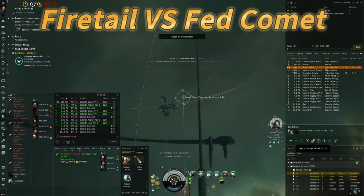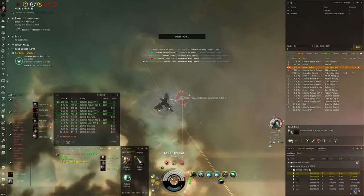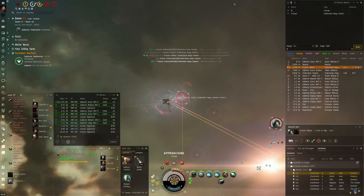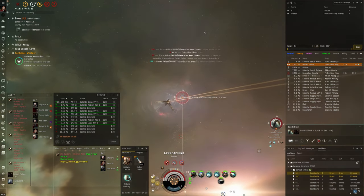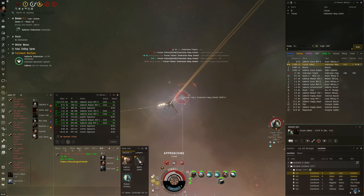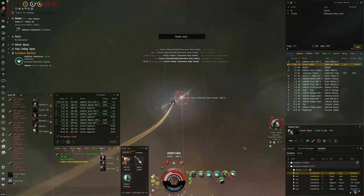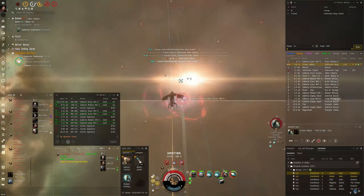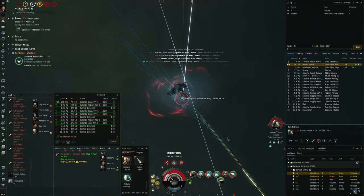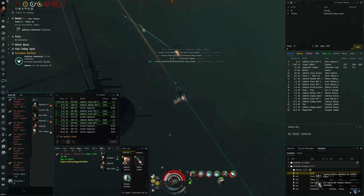In this one I'm in my brawling Firetail up against a Fed Comet — it's actually Frozen Fallout, he's got a Twitch stream called Golden Age Stories, pretty cool, go check him out. I've fought him before so I know he loves his Scram Kiting rail Comet, so orbit at 500 is my strategy to mitigate his damage, with a web to control the range. Tanking it fairly well — boom, good fight Frozen.